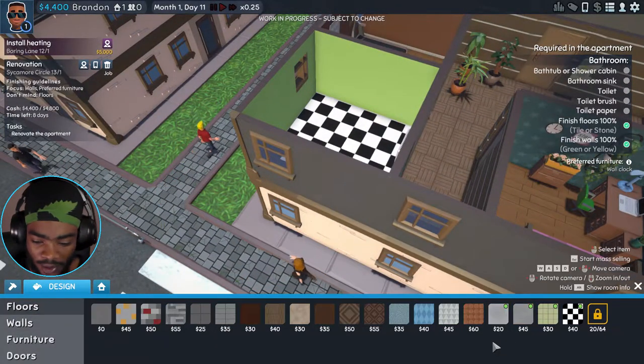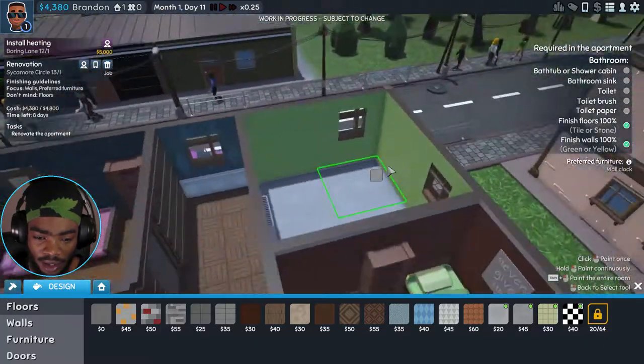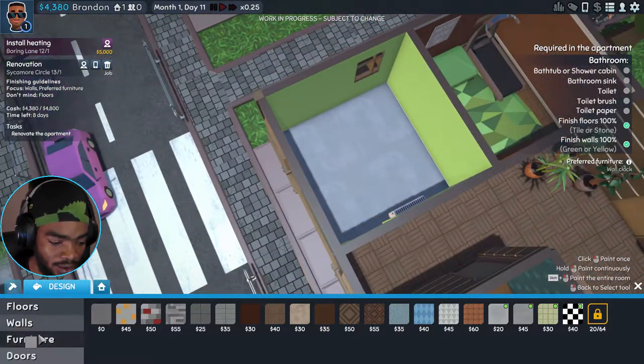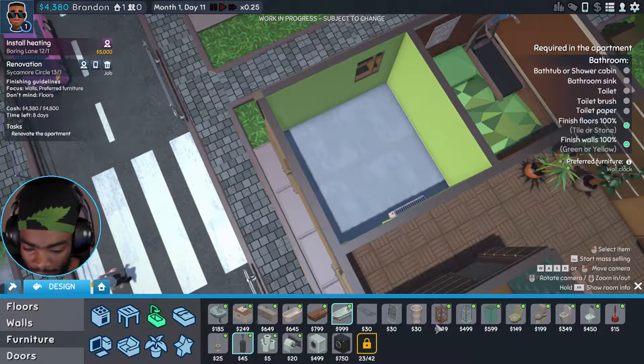Let's start with the walls. Is this killing my budget? We can go stone with green because it looks better. Furniture — they want a shower cabin, let's get that done. I've got a four-thousand dollar budget, I'll make the best out of it.